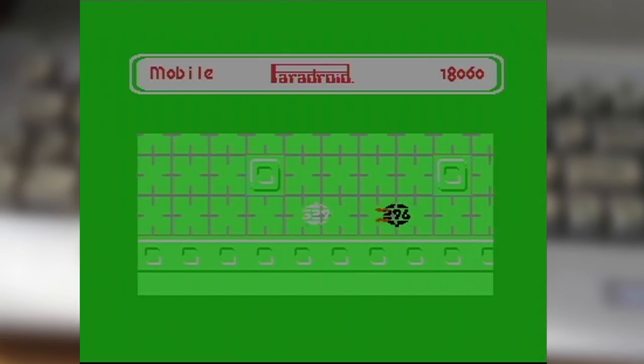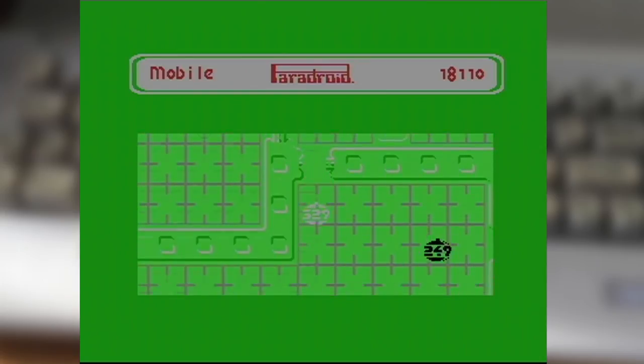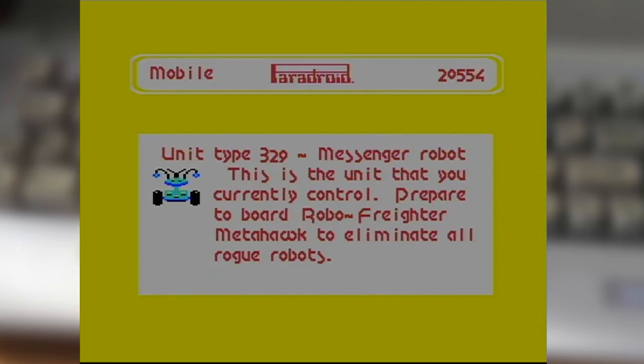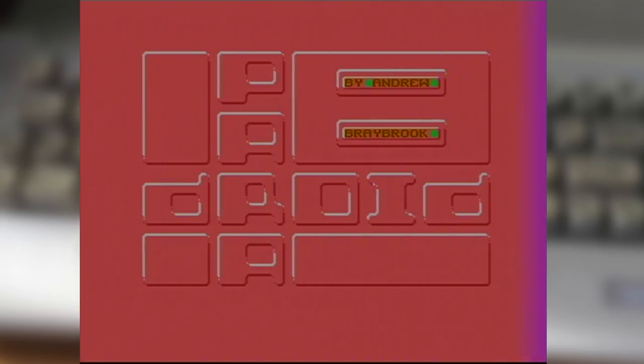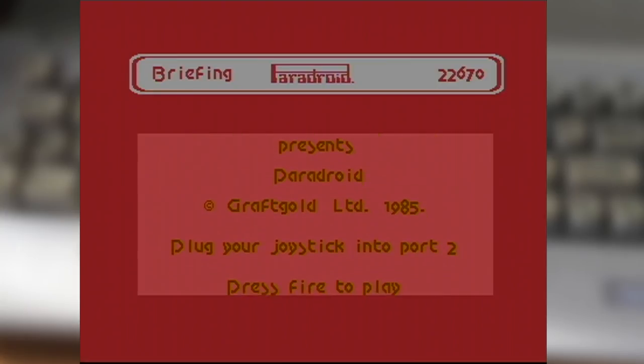So that's really the core of Paradroid — how the systems all fit together. When you clear out a ship, you move on to the next one, which is the same layout, just harder, and the base droids on each level get tougher. The presentation is simplistic, but we are talking 1985 standards, and compared to its peers it's actually quite a bit more detailed. There's a static title screen, but that's really only preparation for the attract sequence, which I love for just how detailed it goes into playing the game — it's surprisingly comprehensive and something I truly wish more games did.